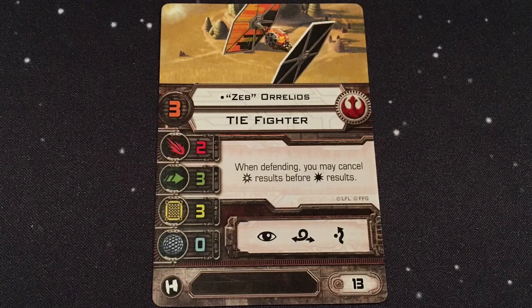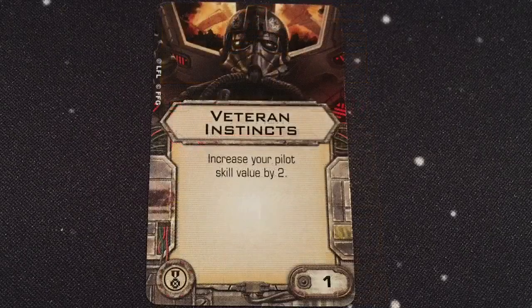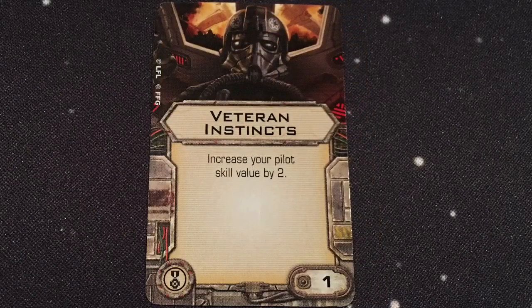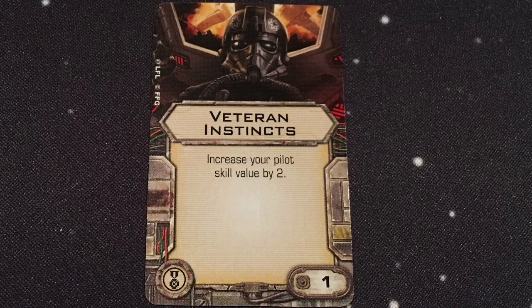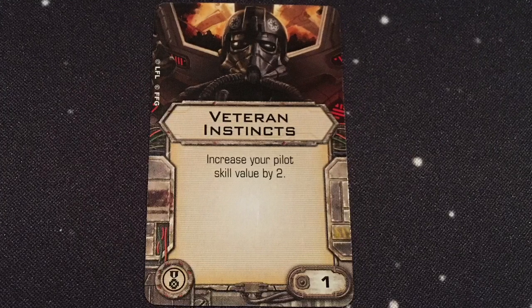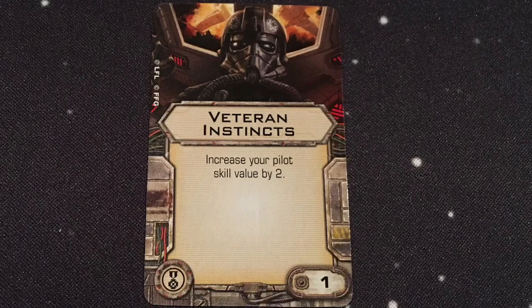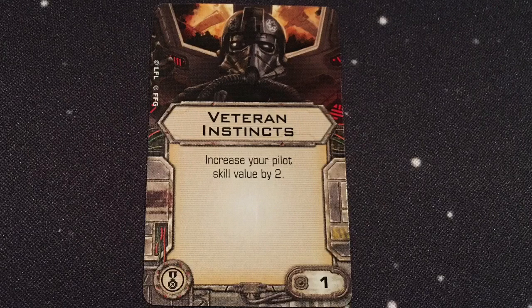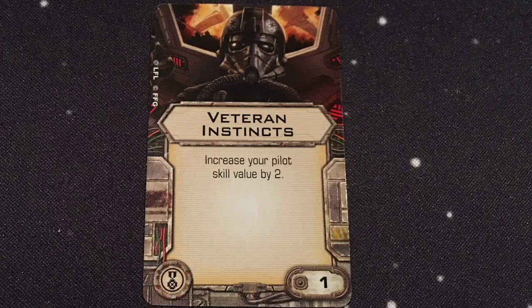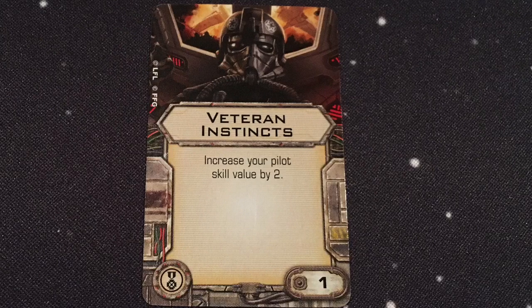Without further ado, let's jump into the upgrade cards, starting with the old favorite Veteran Instincts. We get a copy in here — increase your pilot skill by 2, an elite upgrade for one point. Love this one, very popular and useful across all three factions. It lets you bump Ahsoka up to a 9, which is pretty cool and is going to come in handy with one of the cards we'll see in a moment.